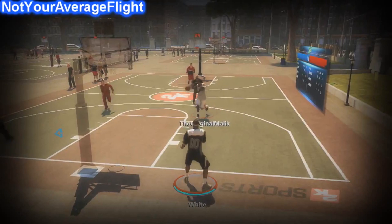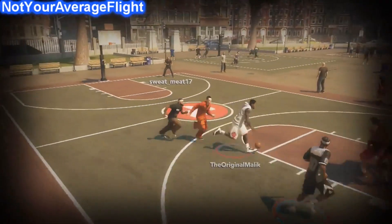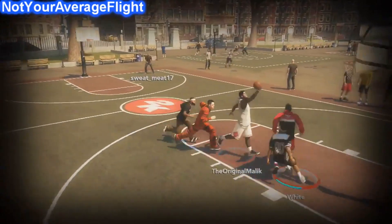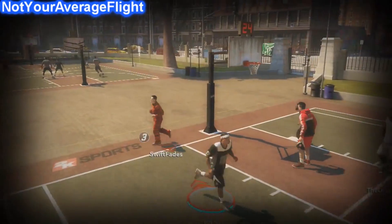At number 6, if you saw last week's top 5 blocks of the week, you saw this in the intro. From Flight White. Look at this — not your average flight, catching a nice 360 pump alley-oop. And who is this Tony the Tiger looking dude? He was like, it's great.